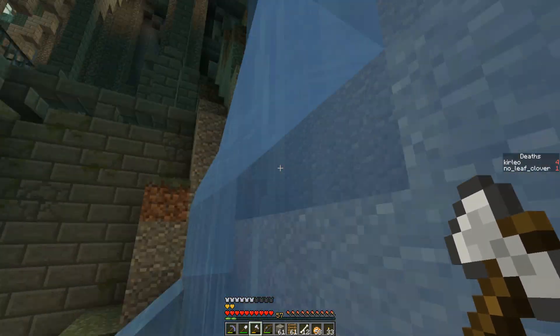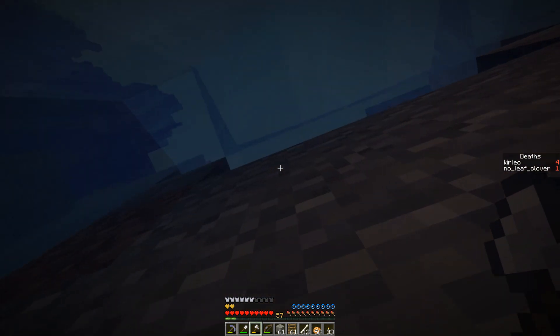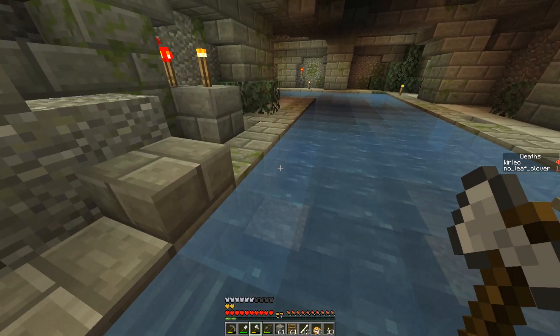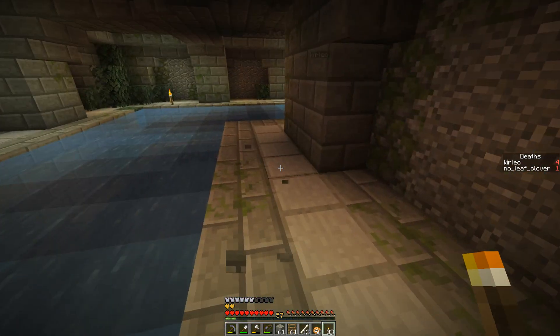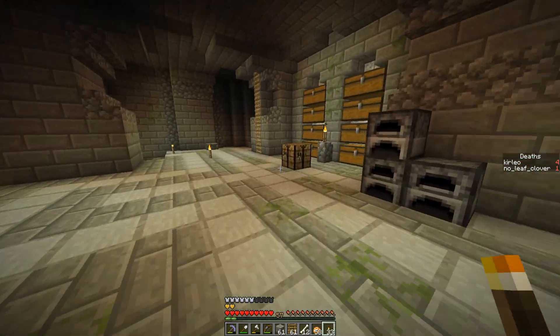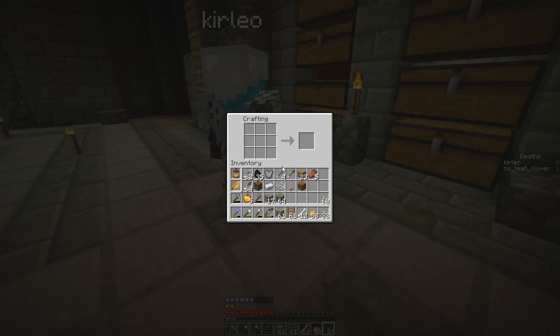How did I end up down here? I don't know, but I did. Alright, we are headed to the mountain, right? Where do I want to leave — this way or that way? I do want to leave the flower here, I don't want to lose it. I got another iron ingot somewhere, so I'll make a shield.